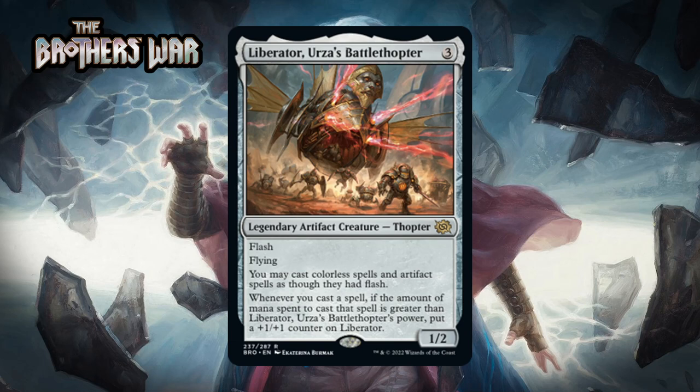Next up it's Liberator, Urza's Battle Thopter, which for three generic is a 1/2 legendary artifact creature thopter at rare with flash and flying. You may cast colorless spells and artifact spells as though they had flash, and whenever you cast a spell, if the amount of mana spent is greater than Liberator's power, put a +1/+1 counter on Liberator. This is great — the format has tons of artifacts so giving them all flash is very real upside, and the Liberator will just grow throughout the game without you really trying. It isn't the kind of card that wins immediately, but if it sticks around for a few turns it generates a ton of value. I'm giving this a B+.